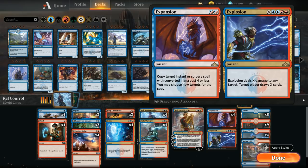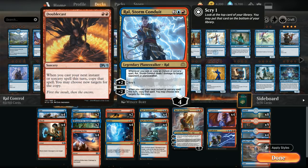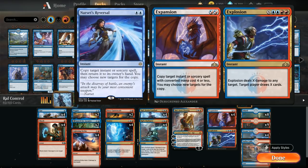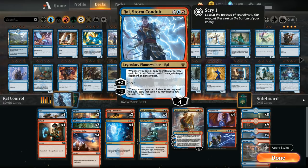We basically get to deal infinite damage to the opponent and win on the spot. There are other ways to combo off with Ral as well, involving cards like Double Cast and Ral's minus-two to create an infinite number of copies, or Narset's Reversal alongside Expansion. But Double Cast and Narset's Reversal aren't great cards by themselves, whereas Expansion//Explosion and Ral, Storm Conduit are still fine cards on their own — so we have the infinite damage combo but don't rely on it to win.